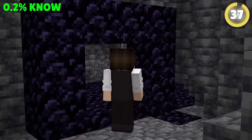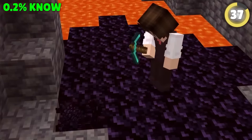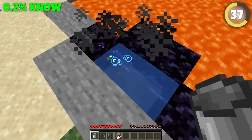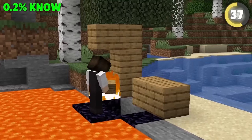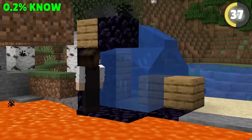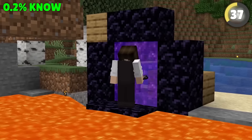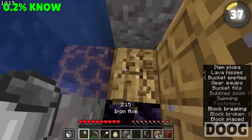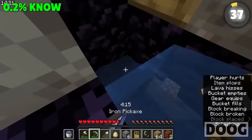Speedrunners even have ways to make nether portals instantly without diamonds. Find a lava pool, then place a block here with water next to it. Break that and place blocks exactly like this on the side of the pool. Place water right here and place lava in the formation of a portal around the side. Remove the water and you've got an instant nether portal with just a single bucket.